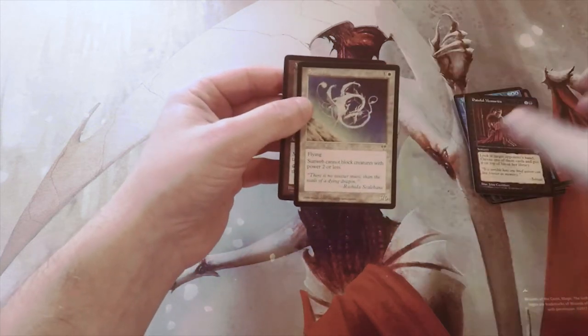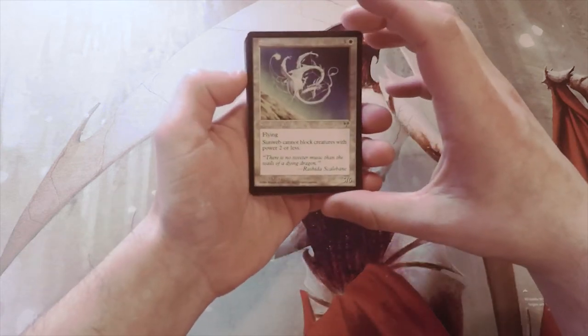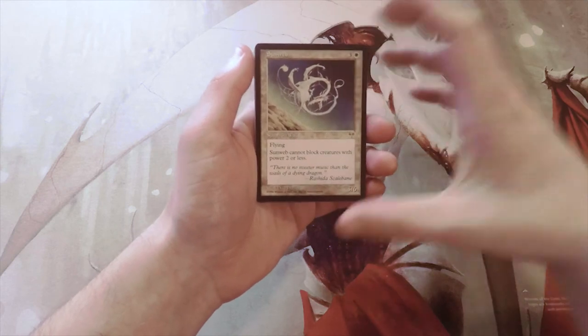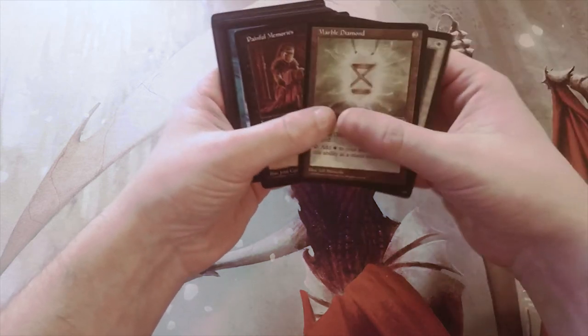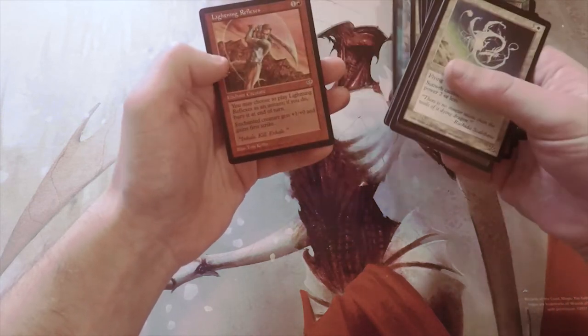I don't actually know what the rare is. I want to say it's Sunweb, which is pretty bad if we're being honest. It's a summon wall — three and a white for a 5/6. It has flying, and it cannot block creatures with power two or less, so it's a really cheap blocker. This pack was pretty bad, definitely not what we were hoping to get. Correct me if I'm wrong, please let me know.